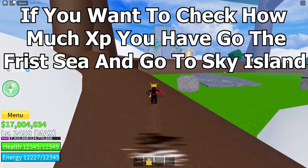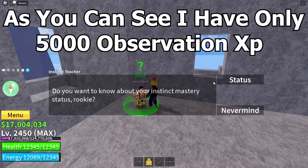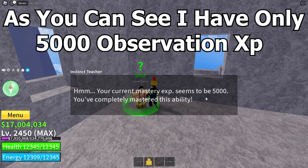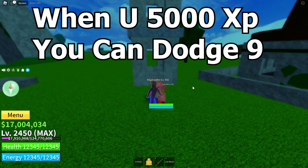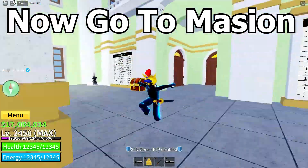If you want to check how much XP you have, go to the First Sea and go to Sky Island. Here is the NPC. As you can see, I have 5000 observation XP. When you have 5000 XP you can dodge nine times. Now go to Masira.